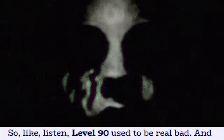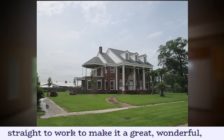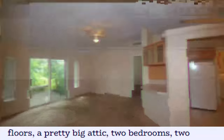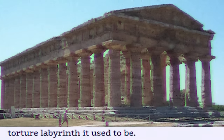Level 90 used to be real bad — and we mean real bad. But don't worry, our team got straight to work to make it great: a wonderfully habitable place for you. It's a huge house — two floors, a pretty big attic, two bedrooms, two bathrooms, and tons of space for you to safely put all your things. Great improvement from the old torture labyrinth that it used to be.